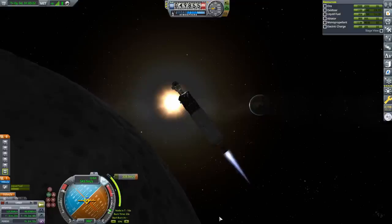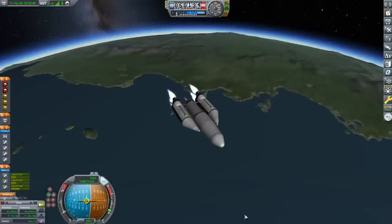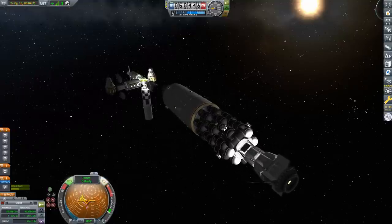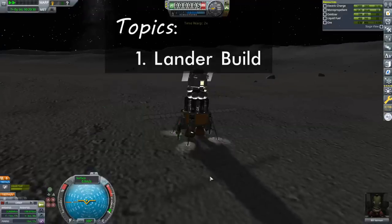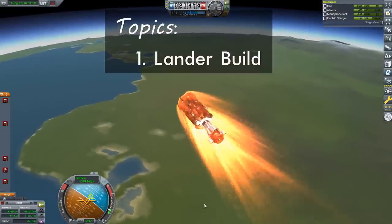Today I will be concluding my look at resource excavation by satisfying the contract: extract ore from the moon and deliver it to Kerbin. In the first episode of this two-part series, I built, launched and inserted a vessel capable of bringing 2,550 units of ore from lunar orbit to Kerbin's surface. I also looked at how to use the various resource scanners the game provides.